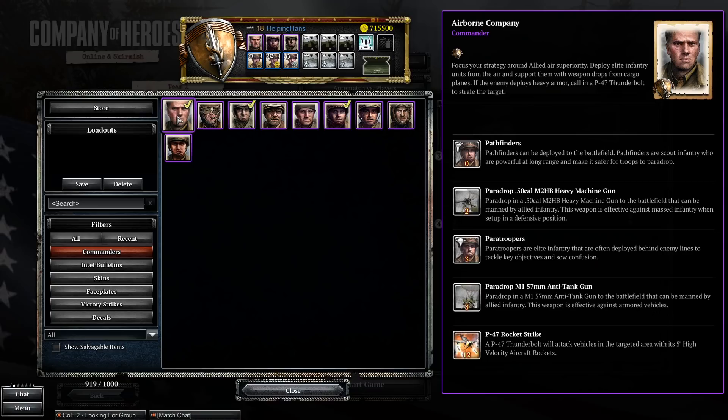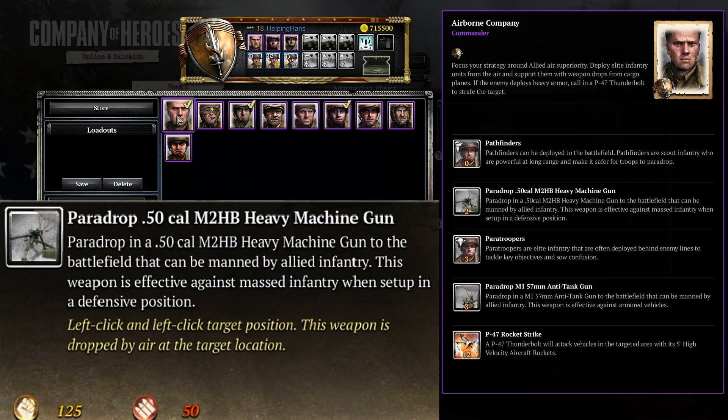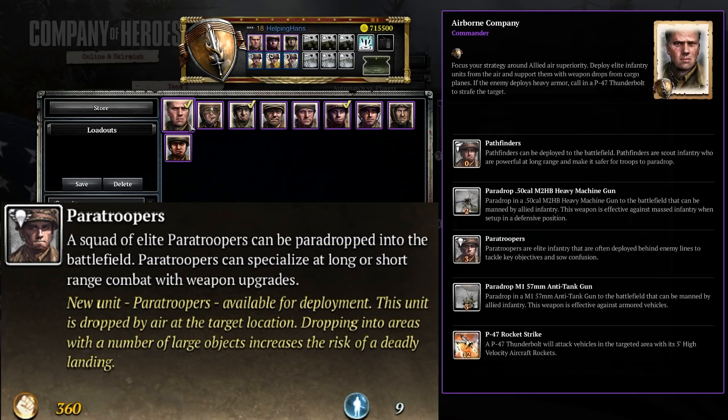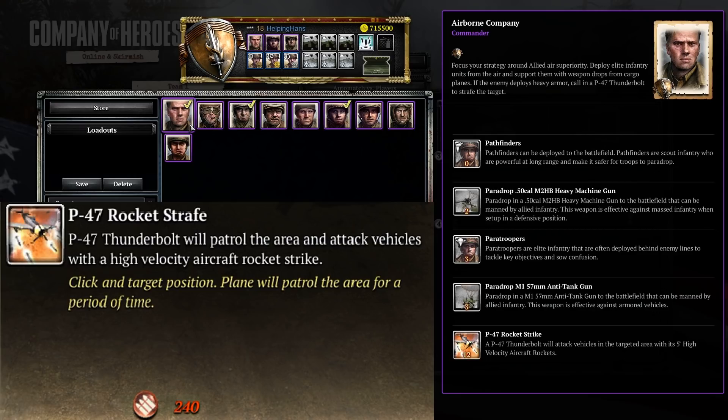First we'll start with the Airborne Company. The Airborne Commander provides pathfinders at zero command points — you can call them straight away. At two command points you can call a power drop of a 50 cal MG. At three command points you can call in the paratroopers, and also power drop in the anti-tank gun. At 12 command points you can call a P-47 rocket strike, which is very effective against armored targets.